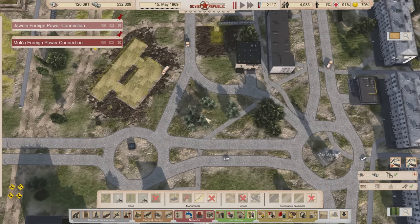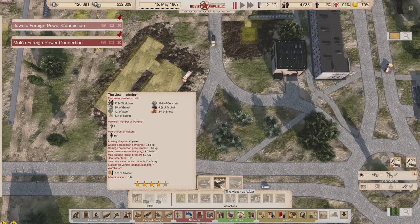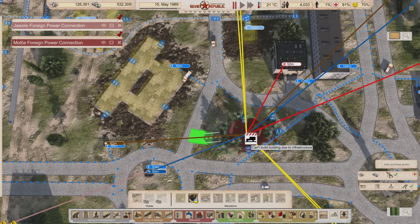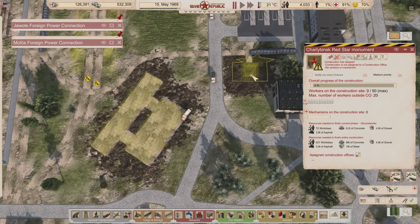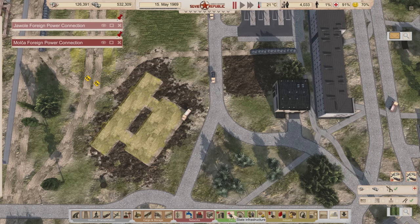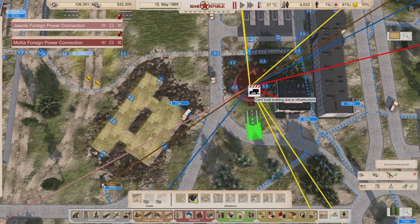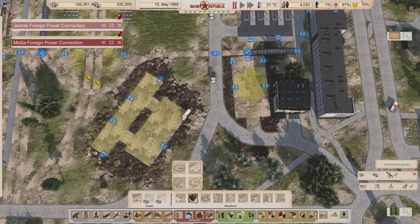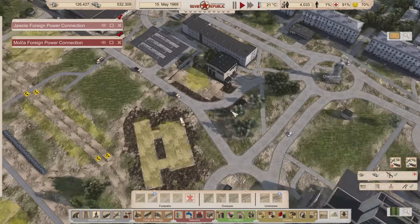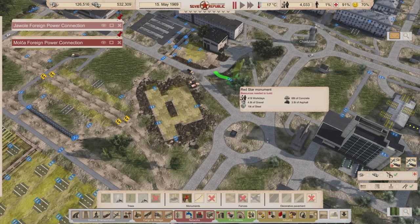I think maybe a bistro would go wonderfully right here in this spot. Let me check under tourism - I just like to say bistro! I may have to move that road over. Maybe the bistro can go here instead - it looks like it'll fit. The important thing is it has a road connection so we can give it the supplies it needs. Yeah, right there - that's where we're gonna do it. It's a nice little bistro, it's gonna be the hot spot, everybody's gonna love it.